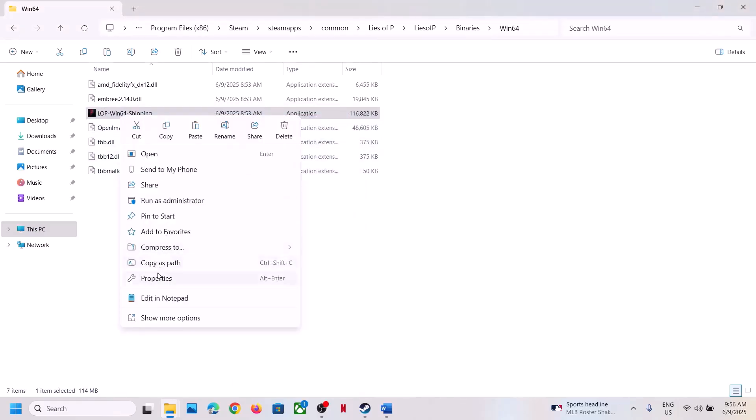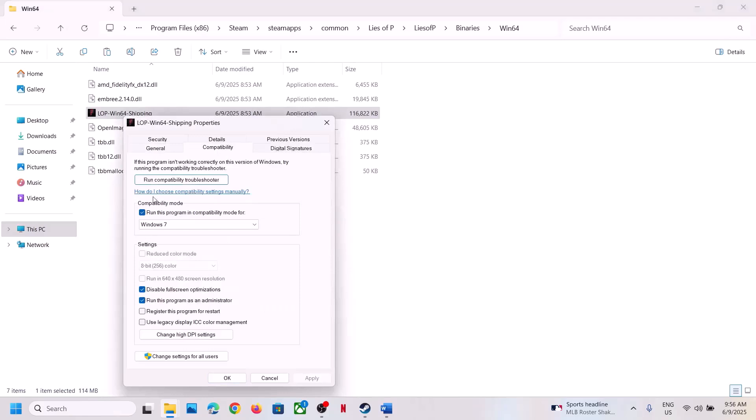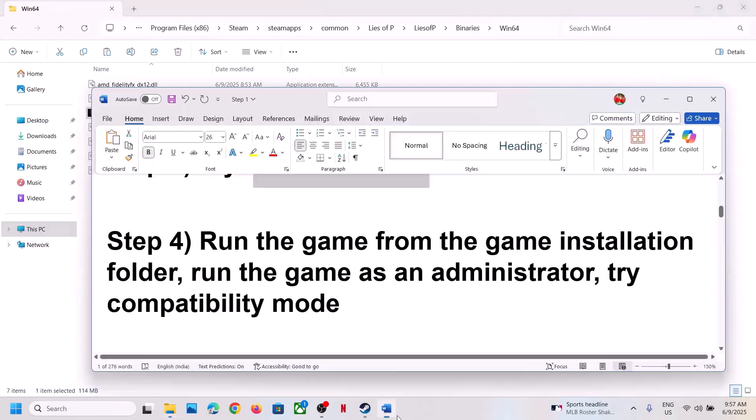If you've tried all those compatibility settings and the game still won't launch, uncheck all those boxes, hit Apply, click OK, and follow the next step.